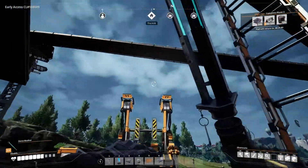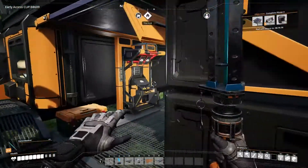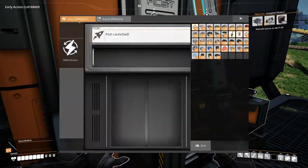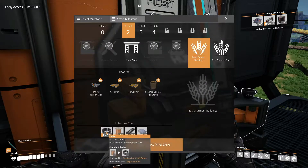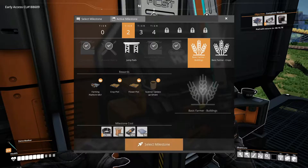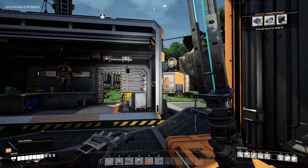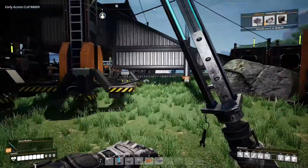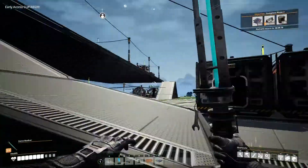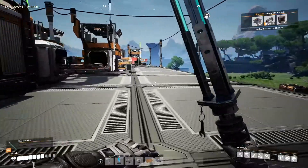I'm gonna wait six minutes before our pod comes back, but let's go hit the button and work out what it is. For tier two basic farmer we're going to need cable, wire, rods, and reinforced iron plates. Let's go and grab all those materials, and hopefully by the time I've got them the dropship will be back.